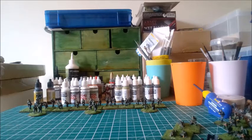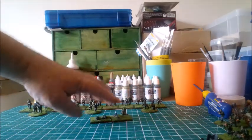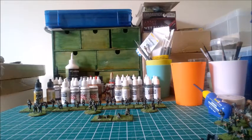So that's your three platoons for your company, and then your anti-tank rifle and your two-inch mortar. The way Crossfire works is roughly a scale of one to three, so like three guys represents eight to ten.